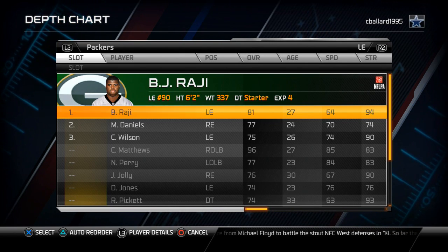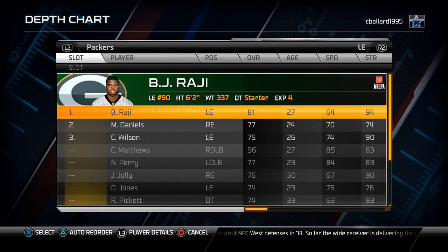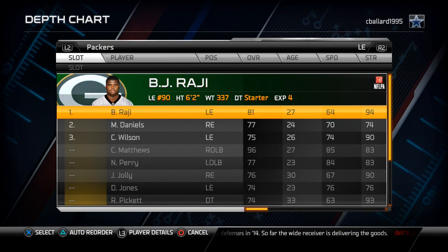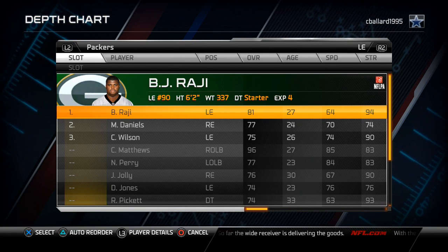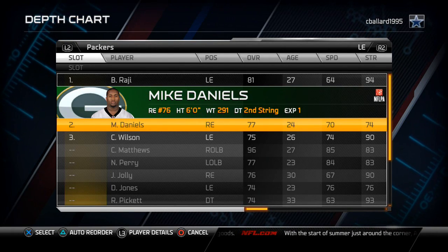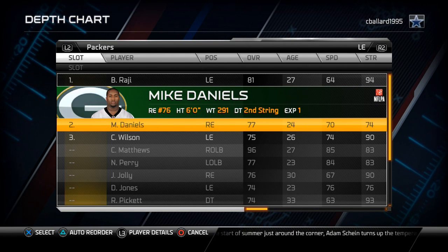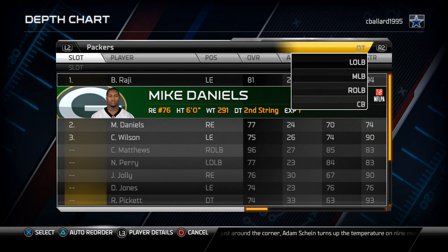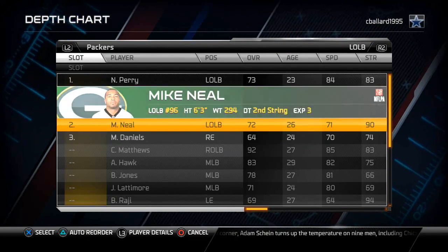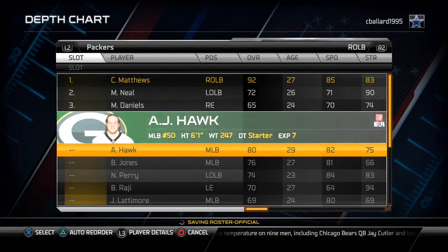What I want to accomplish with my depth chart is making sure I've got the right guys in the right situations. A package that is in the nickel strong is the 4DNs package. I like to set up the 4DNs package with my depth chart, so I'm going to go through and take out my outside linebackers and substitute in middle linebackers for future scheming.